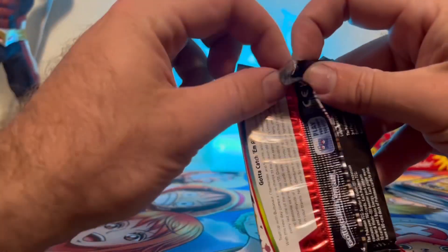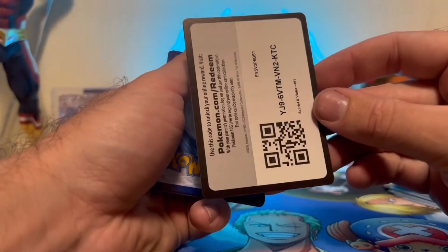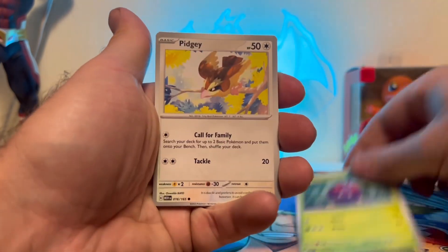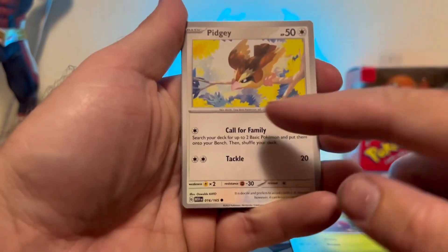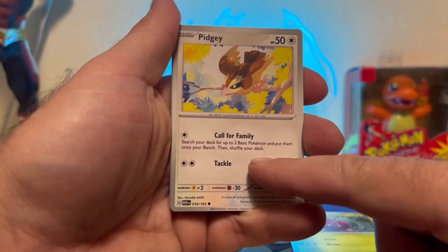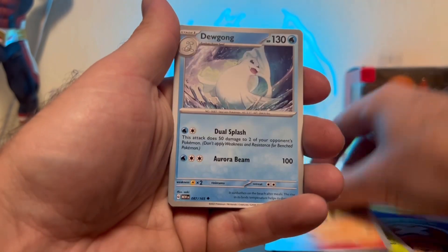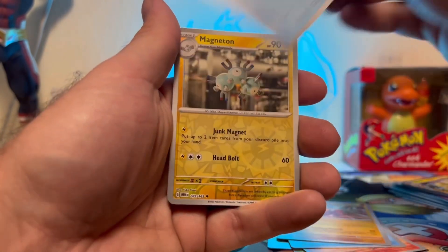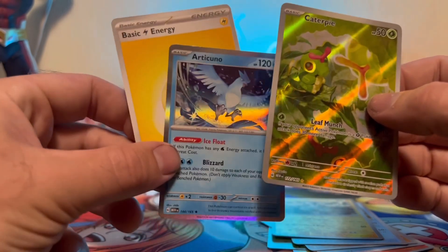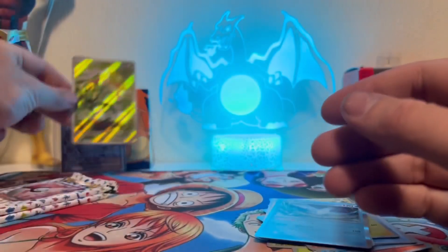Next pack. I'm looking for those Charizard — that's probably the card I'm most looking for, the Charmander, Charmeleon, and Charizard. Venonat, Pidgey — also a playable Pidgey with this ability right here: search your deck for two basic Pokémon, put them onto your bench. That is a good ability for our Charizard deck. Metapod, Ponyta, Seaking, Magnezone, Articuno, basic energy. That is a nice Caterpie.